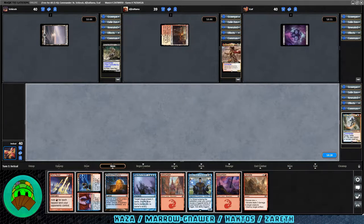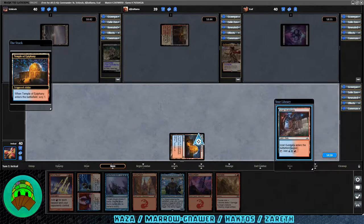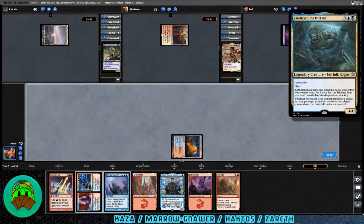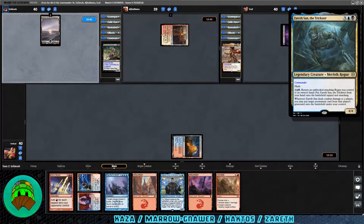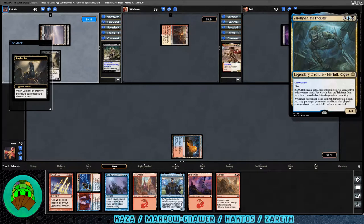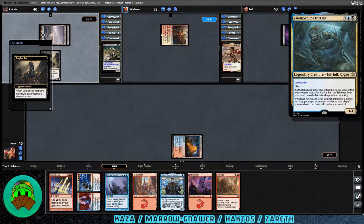Swamp into play for our last opponent. Temple of Epiphany into play for us — scrying and leaving the Guildgate on top since we need more lands, then passing. Our last opponent is Zareth San, the Trickster: three blue-black, legendary 4/4 merfolk rogue with flash. Two blue-black: return an unblocked attacking rogue you control to hand, then put this from hand onto the battlefield tapped and attacking. Whenever it deals combat damage to a player, you may put a target permanent card from that player's graveyard onto the battlefield under your control — quasi ninjutsu, though it does have to come from hand.